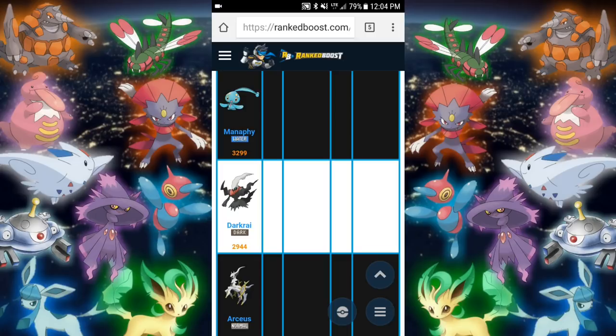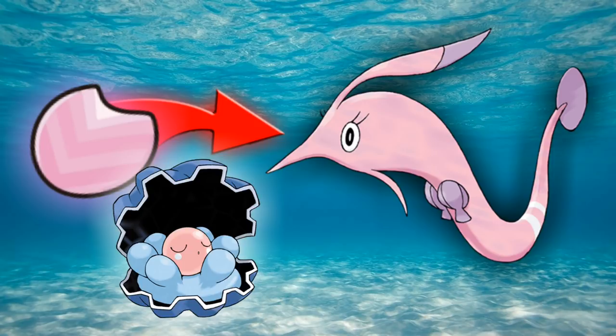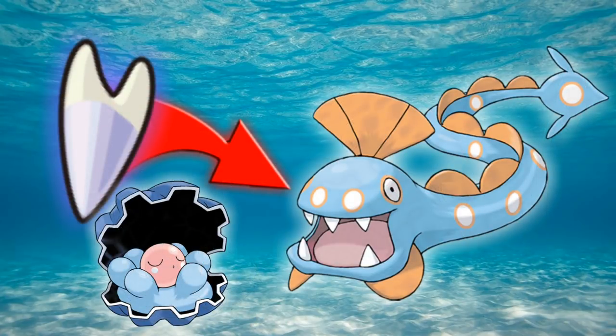So now let's take a look at the evolution items coming in Gen 3 and what Pokemon they're going to evolve into. In Gen 3 there are going to be two new evolution items: from Clamperl to Gorebyss, you're going to need the Deep Sea Scale. And then from Clamperl to Huntail with the Deep Sea Tooth. So that's basically it for Gen 3 evolution items — not much more to it. I wouldn't know which one to recommend to you, but I just wanted to put that out there. Thank you for watching guys — that's going to wrap it up. Keep an eye out for more videos and take care.